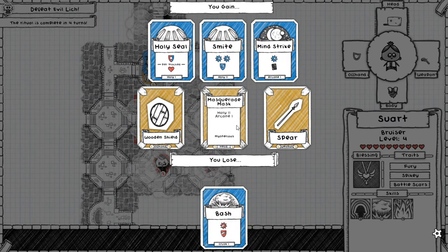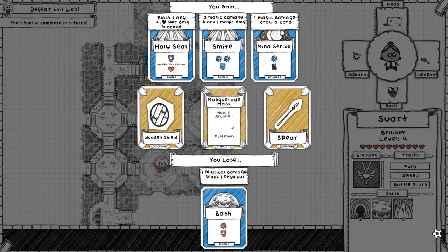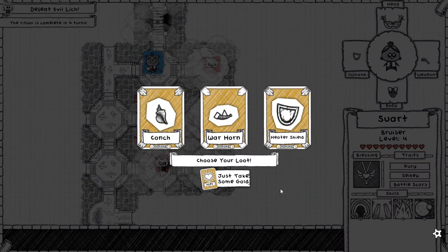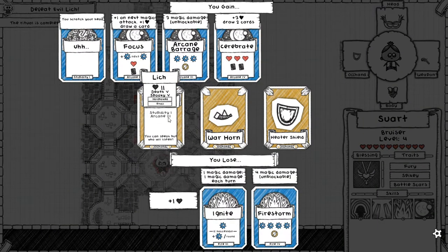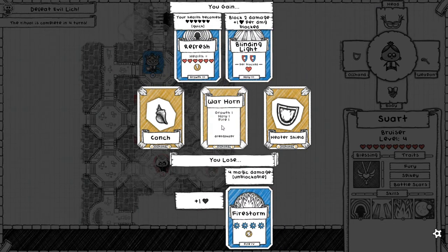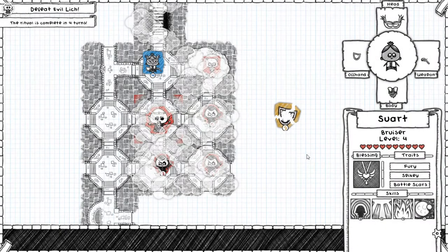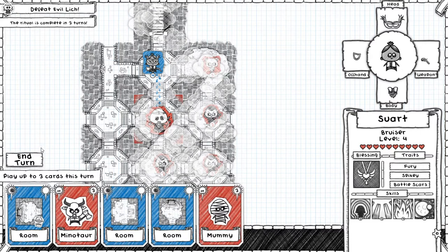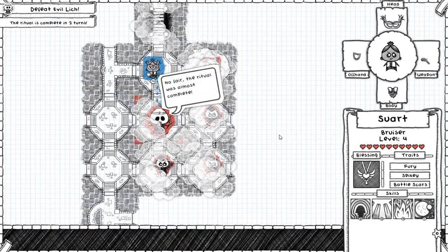This is an amazing pickup — I can replace that useless fire with some actual good cards. Two holy and one arcane is really great. The conch would have been good earlier — I lose my fire to get all the arcane, which is kind of an equal tradeoff. We'll just take the heater shield for the instant gold. At this point if I end up going down to the lich, that's fine — I think I can actually just kill the lich. It's hard to get better equipment than what I've got right now.